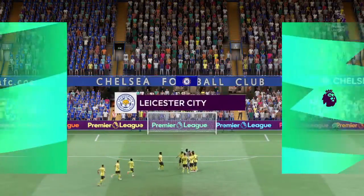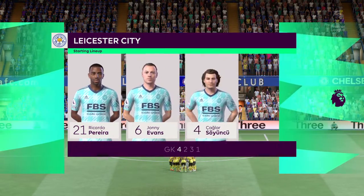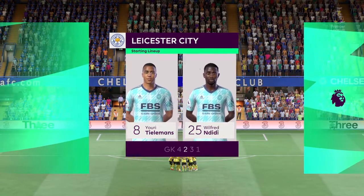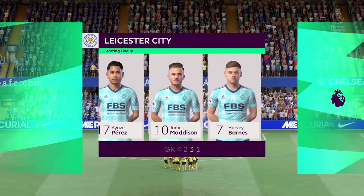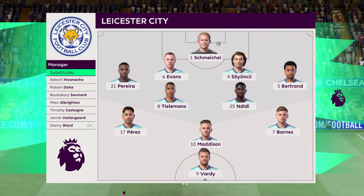Here's how Leicester City will line up. Kasper Schmeichel stands between the posts. Ricardo Pereira plays with Ryan Bertrand in the full-back positions. Youri Tielemans plays alongside Wilfred Ndidi in the engine room. And the lead striker today is Jamie Vardy.